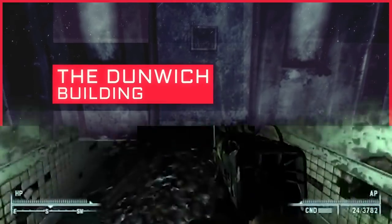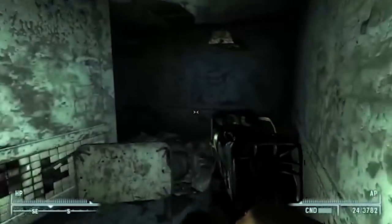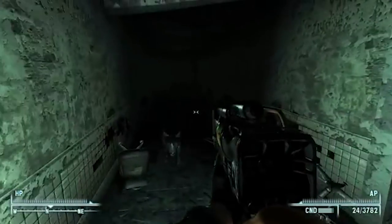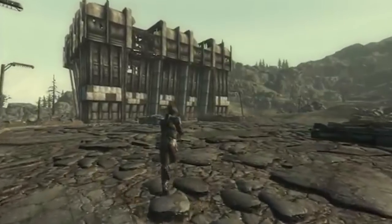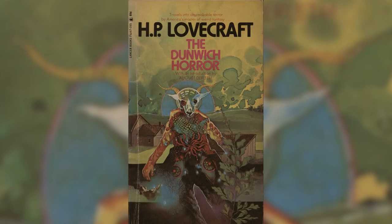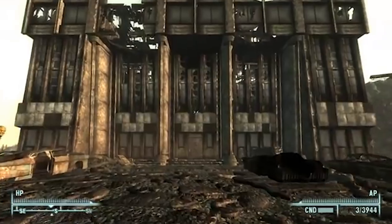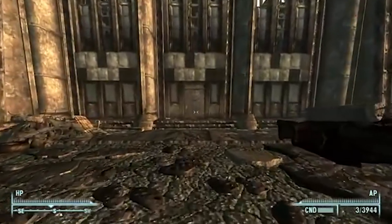The Dunwich Building. If you've played Fallout 3, chances are that you've explored the heck out of that map. And if you have, then you might have run across a location called the Dunwich Building. Fans of H.P. Lovecraft might notice the reference to the Dunwich Horror, so you can already expect to find some otherworldly shenanigans.